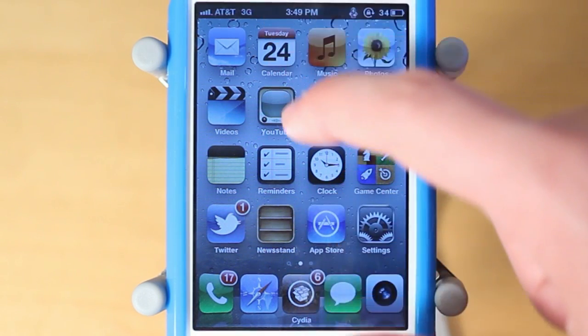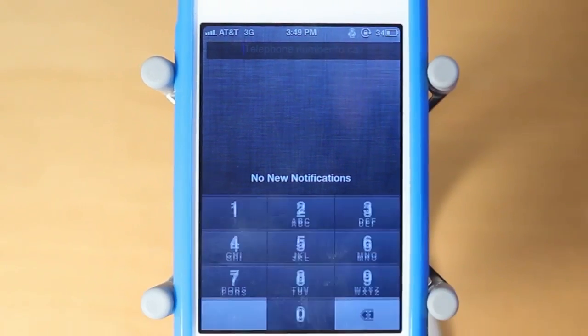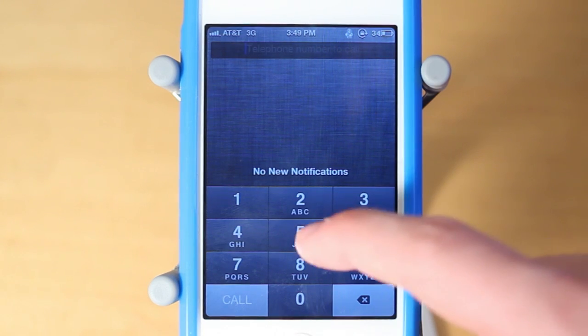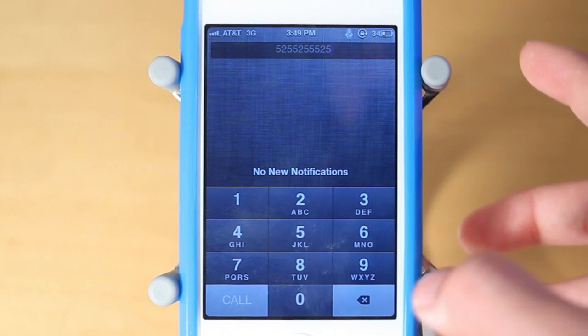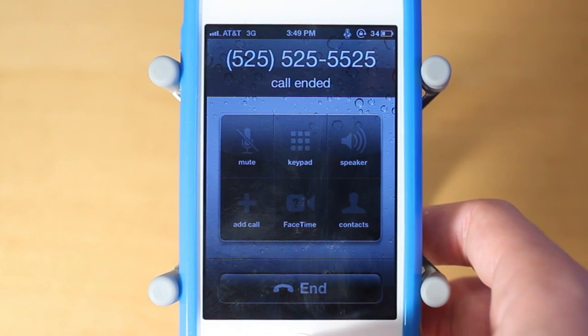Let me go ahead and show you guys this in action. Here's the actual Cydia Tweak and it's really simple. You just tap here and you guys can now make your call. I'll just dial some random numbers — 525525525 — and click call, and now it's pretty much just going to call the person. That's exactly what Tell On Notification Center does.